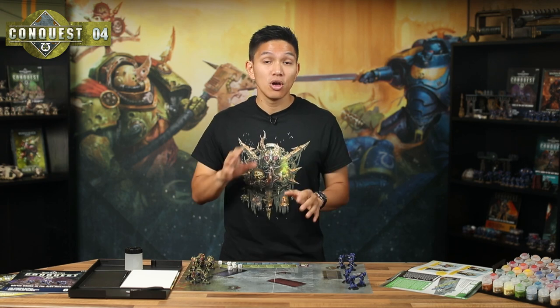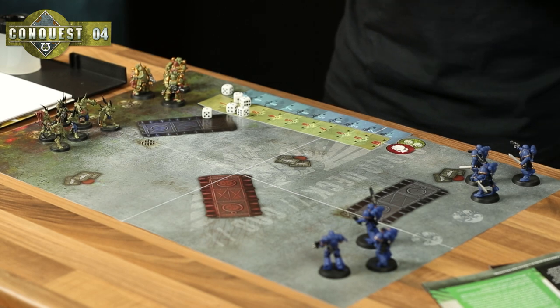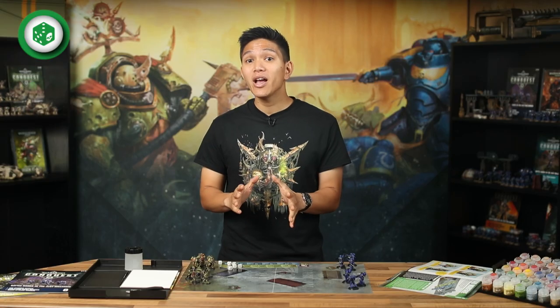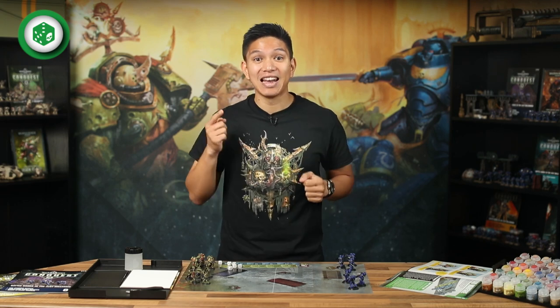Models in a unit move, shoot and charge together and fight at the same time. In our second game, we're going to introduce these units and how they work. So gather your mat, your rulers, your objectives, dice and your data sheets together and let's get started.